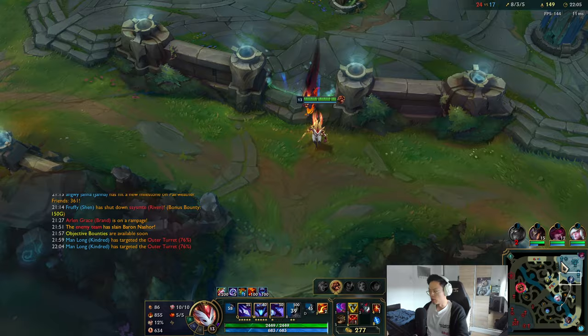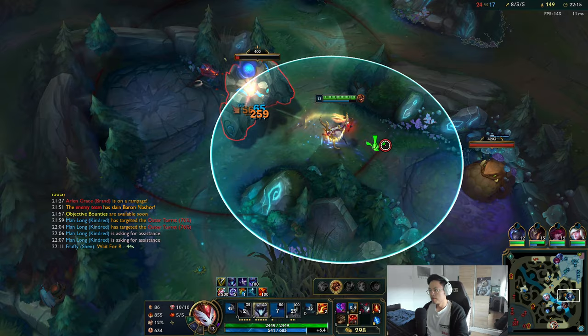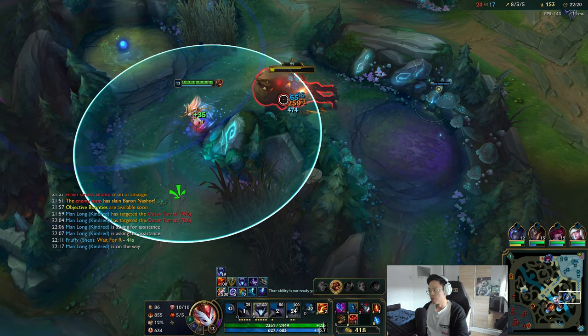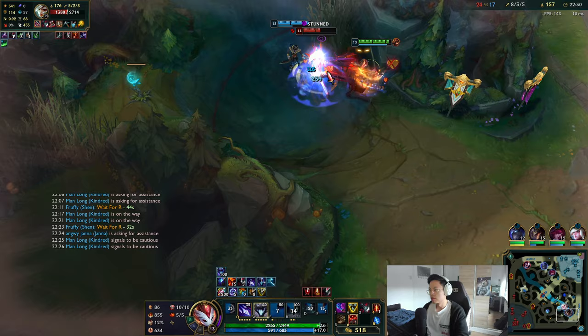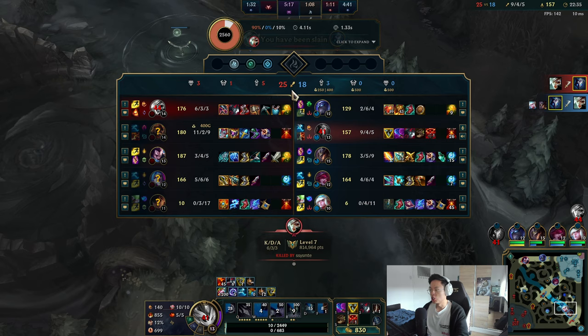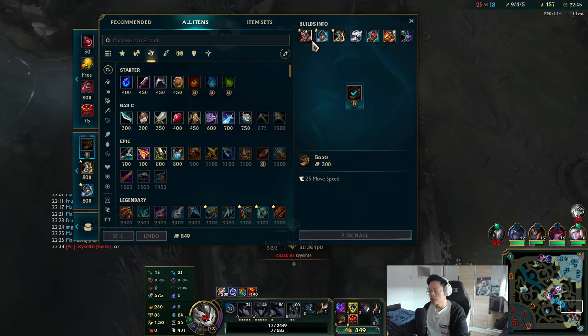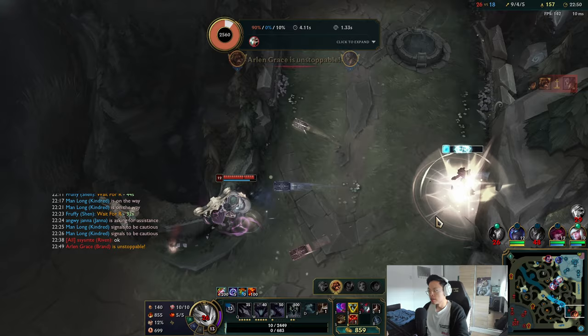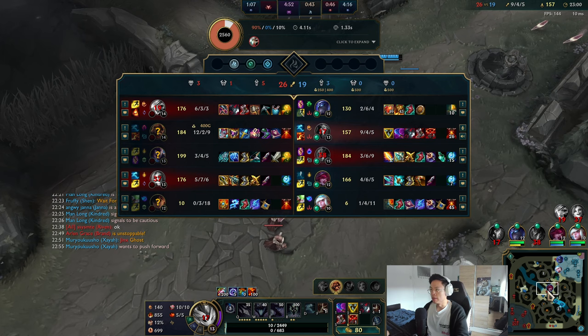Drake is 140 seconds, so we should be looking to play for the top lane tower. I do think I can make a pick on this Riven. He killed me, but trading kills is still very worth it. I'm going with Tabis this game — looks pretty good. We killed them, and if you can manage to kill them when they have no waves, that's the most important thing. You can then rush Drake.